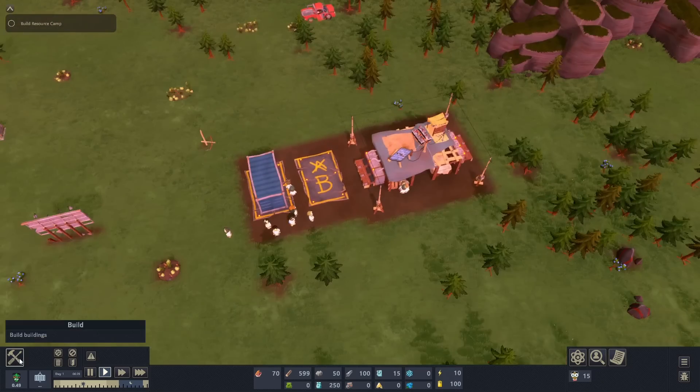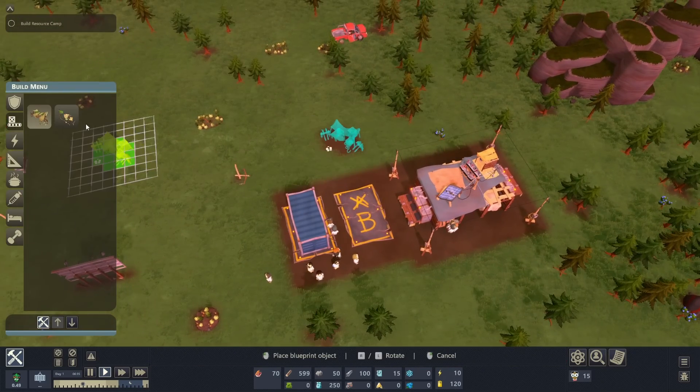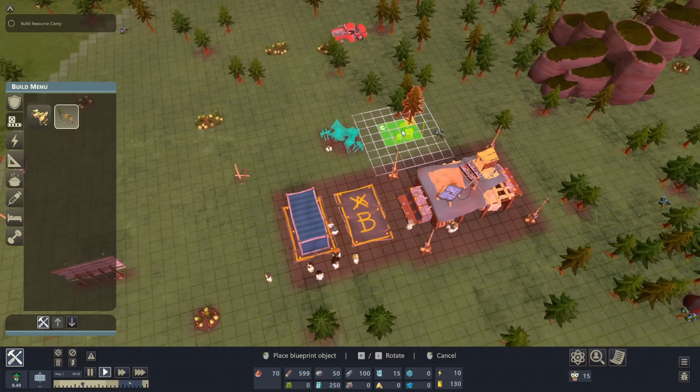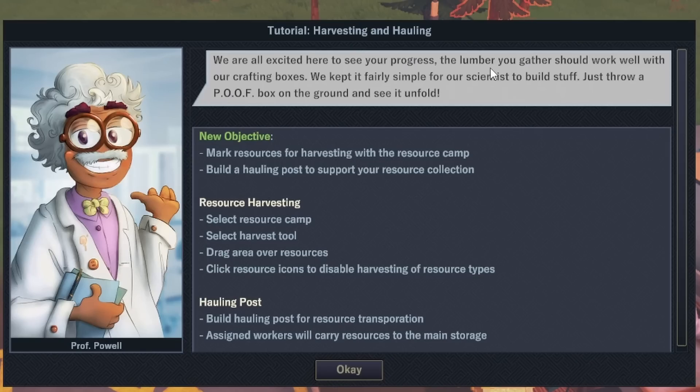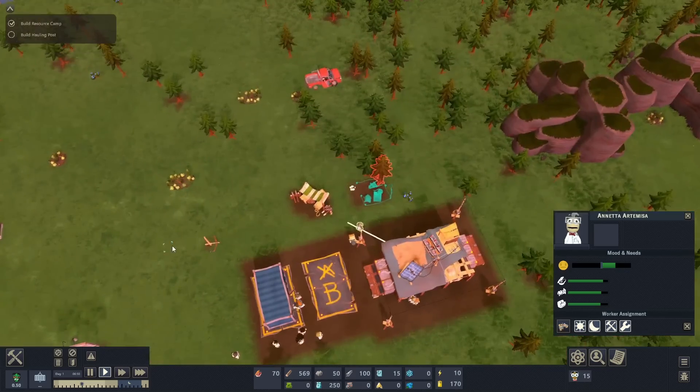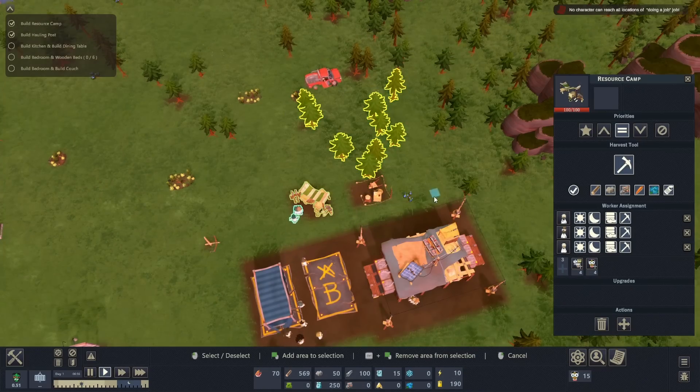We're going to get our maple syrup pretty soon. We should probably build a resource camp because the game's like, hey, build a resource camp, and maybe a hauling post next to it so we can haul the things that the resource camp gets. We'll just click on this, grab the harvesting thing, make him go away, and then harvest some trees.